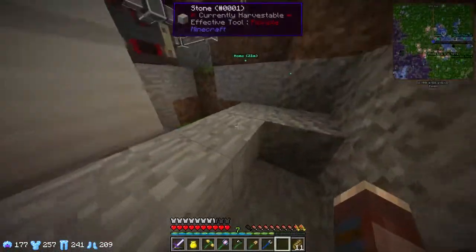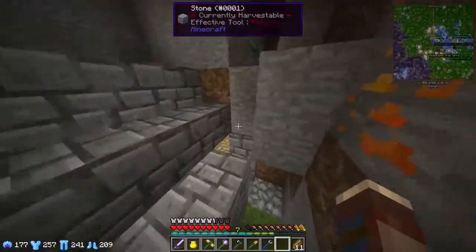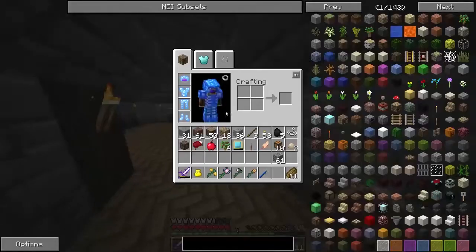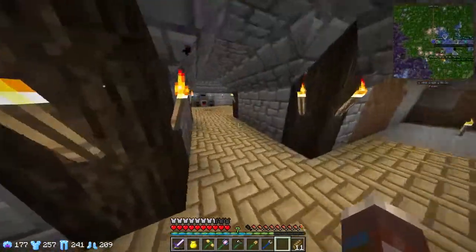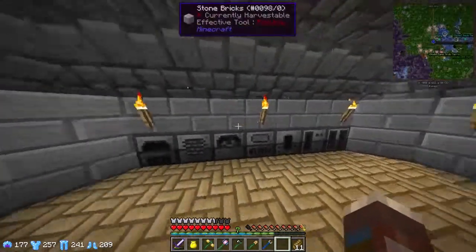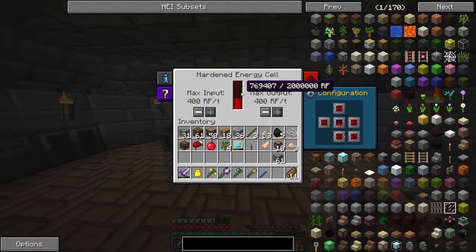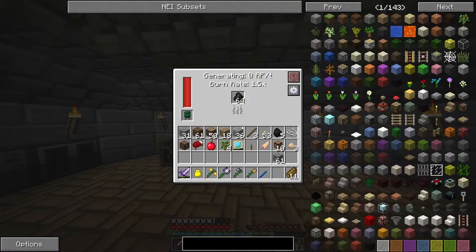I just needed to turn off the tree farm because as it turns out we've got a stack of wood and plenty of charcoal to power this thing, which is what the tree farm was useful for — just getting wood in for powering this thing. So I don't think we have any more problems. But now this thing isn't working. What is up with this?